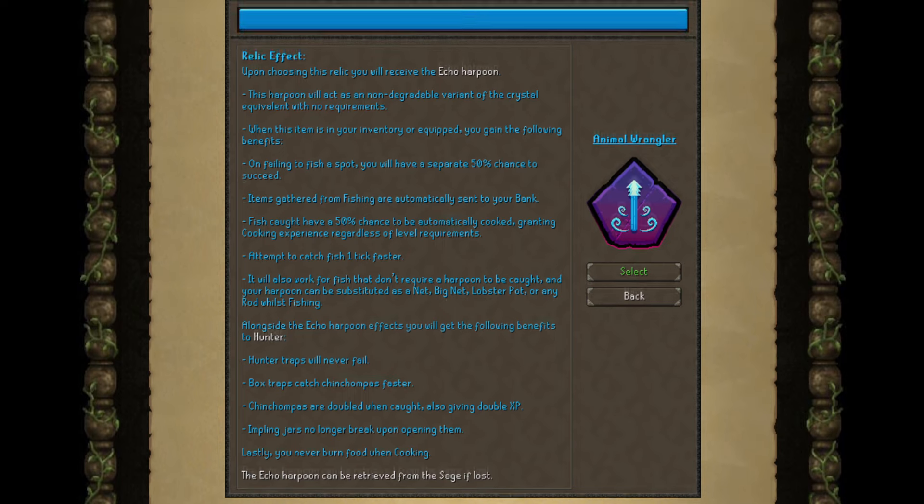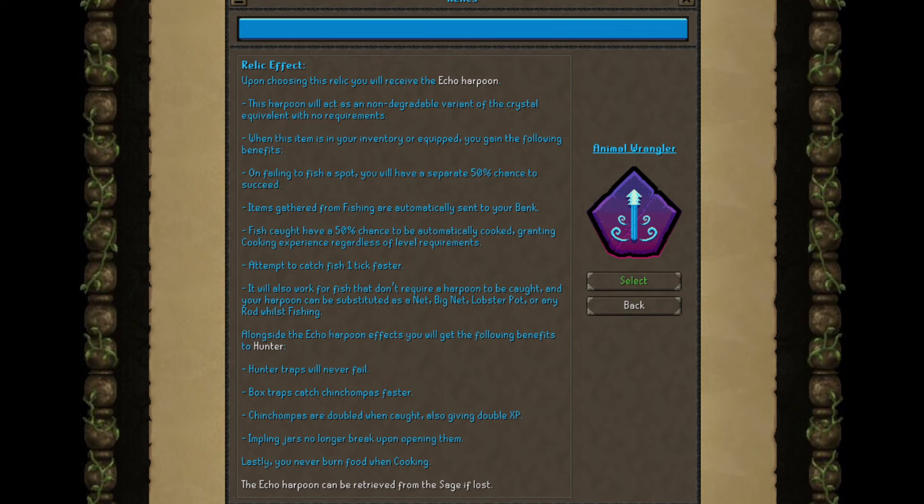Then Animal Wrangler. Echo Harpoon, Crystal Equivalent, yada yada — 50% chance to succeed, automatically sent to your bank, that's all nice. Then fish have a 50% chance to automatically be cooked. 50% is kind of awkward — in the past we've had 100%, which was better of course. It's okay, it's not bad. 50% is awkward, but it's not the end of the world. Attempt to catch fish one tick faster is good — basically speeds up your skilling.